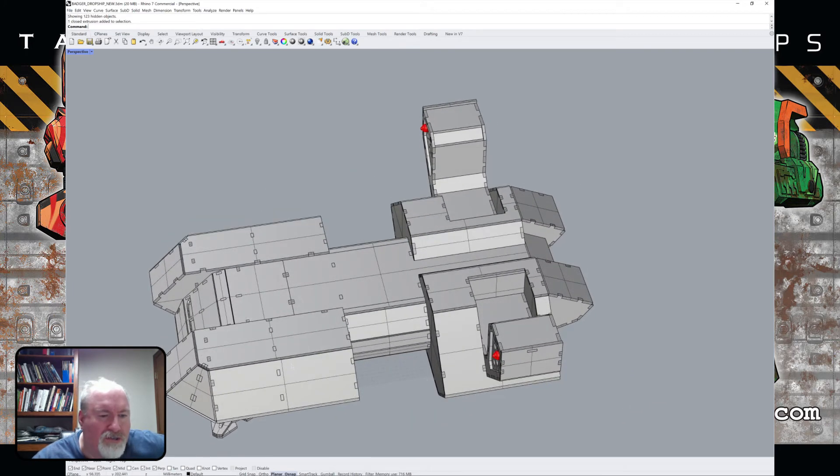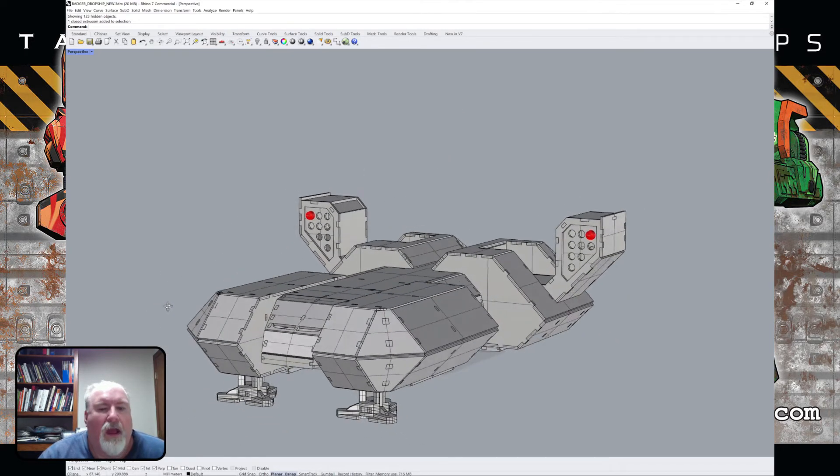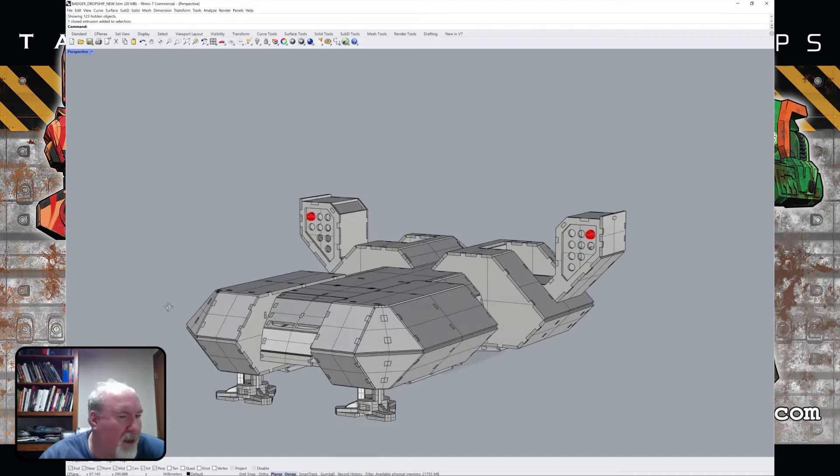The crew quarters and everything are going to be up around the cockpit area, maybe going off into the side a little bit. My plan — same as what we were talking about with the Broadsword — is that once we get these done, I'd love to go back and actually do an internal breakdown of everything.